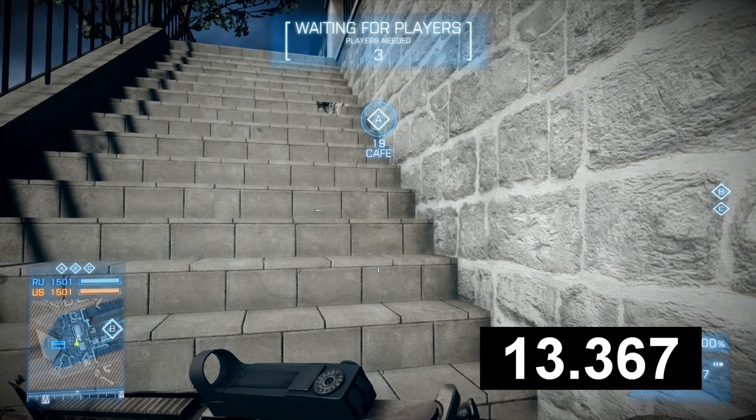Okay, so there you go, that's A spawn to A flag — or the A burn, at least — that's what I'm going by. As soon as you see the burn pop up in the middle of your screen, that's where I'm counting to stop it. So it takes 13.367 seconds. Okay, so let's go now from C spawn to C flag.